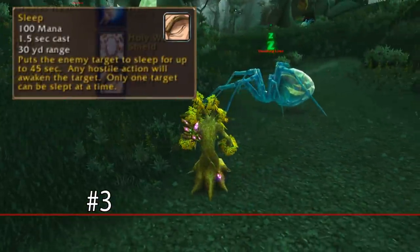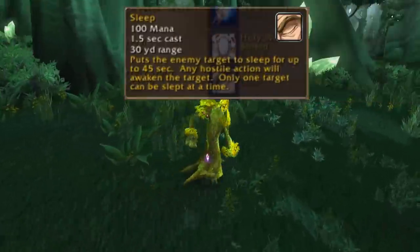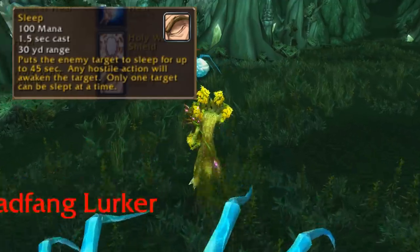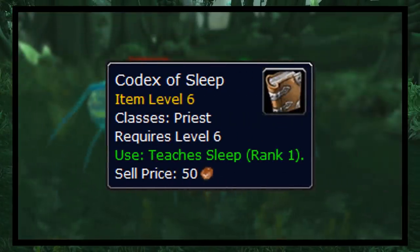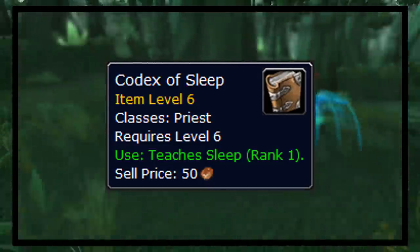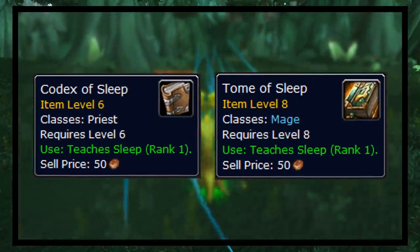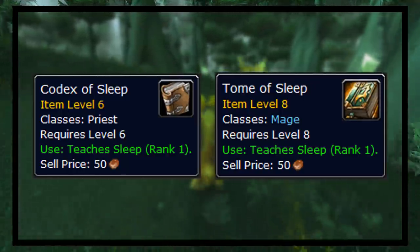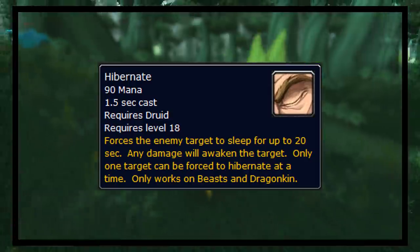At number 3, we have Sleep. This ability was given to two classes in the beta before being changed into Hibernate and given to Druids. On a 1.5-second cast time with no cooldown, you could put an enemy target to sleep for 45 seconds — a pretty powerful CC. It was originally given to Priests, as there's a codex showing it could be learned at level 6. In the beta they moved it to Mages, where a Tome of Sleep shows mages could learn it at level 8. Then in patch 0.8, Sleep was changed into Polymorph for Mages, and in beta patch 0.12, Druids were given Hibernate, which puts a target to sleep but only works on beasts and dragonkin.